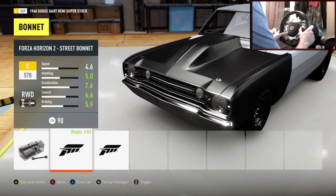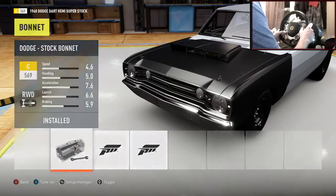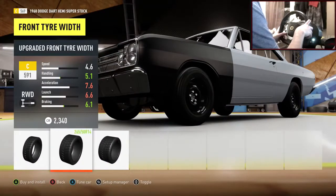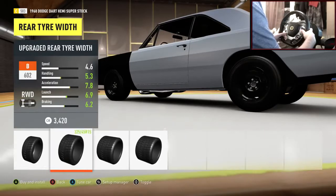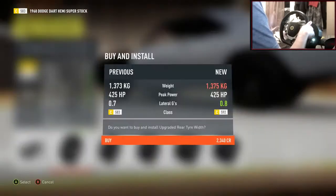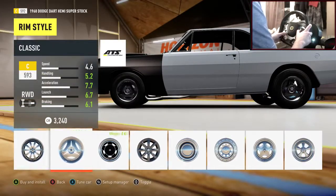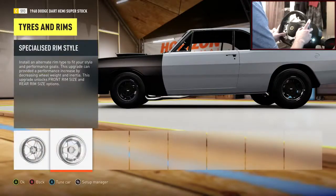Onto bumpers — not doing any of those. Looking at bonnet options — those two aren't really to my taste so I'll stick with the stock bonnet. For tires I'm sticking with stock compound. Front width going up to 245s, and on the rears going to 265s — we want as much tire spin as possible.